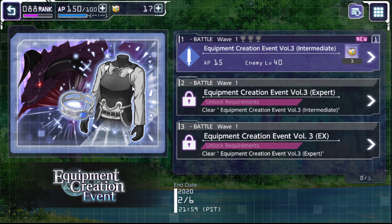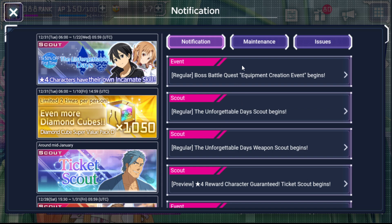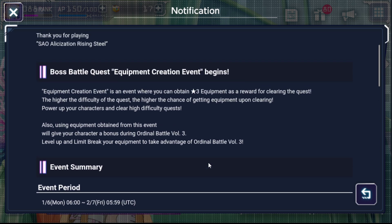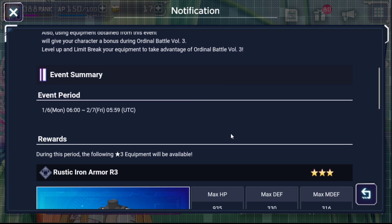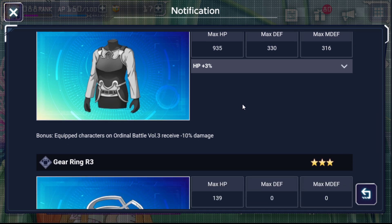Even if you don't have those specific type of characters as 4-stars, you have a reason to farm it out. If we go into the news here so we can see it a little bit better — you can farm it for a 3-star equipment event. You can get the Rustic Iron Armor and it increases HP by 3%. Max HP is 935, Max Defense 330, and Max Magic Defense is 316. If you have this equipped during Ordinal Battle Volume 3, you receive minus 10% damage.